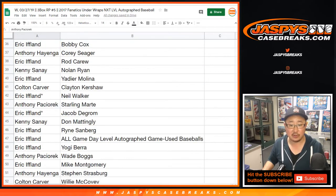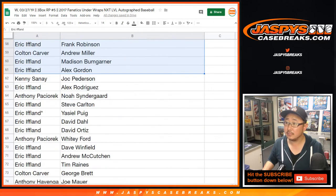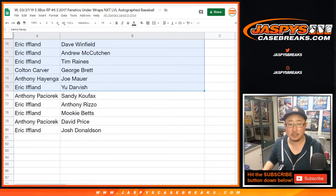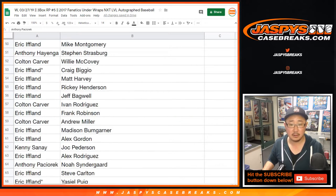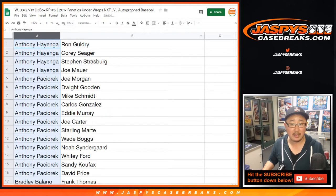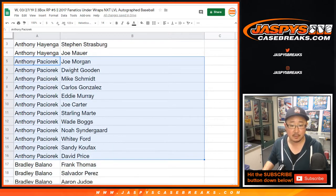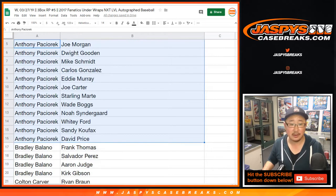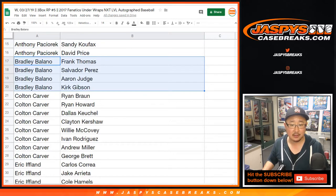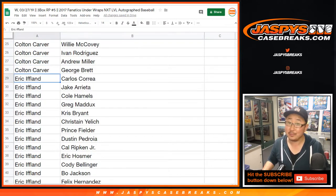And then I'll alphabetize by your first names. Sort by column A. So Anthony H — there are your players right there. Corey Seager looks pretty good, looks healthy. Anthony P — some old school guys in there too. Nice. There you go, Anthony. Bradley — strong. Colton — it's a great checklist. I can't believe Dallas Keuchel isn't signed yet, Colton. And then Eric, you have the rest. Good luck, sir.